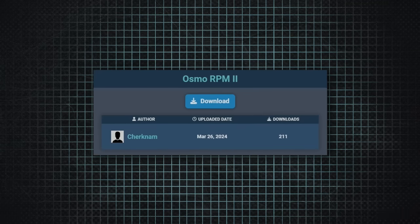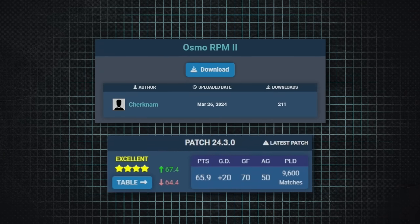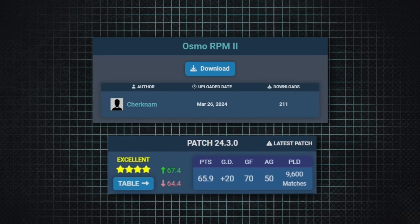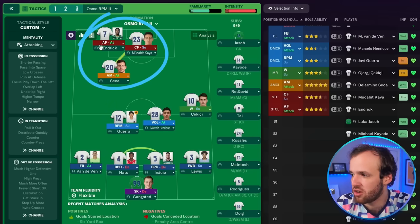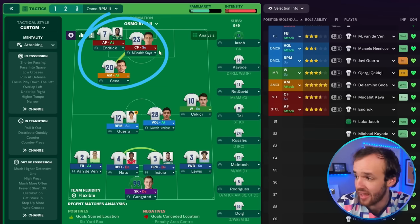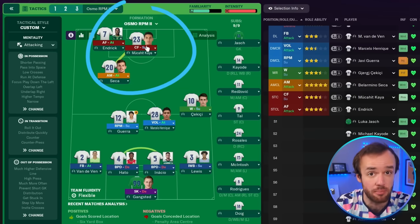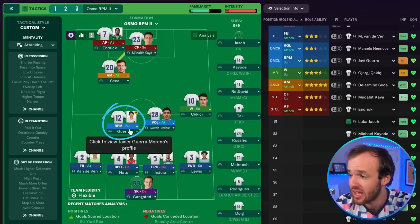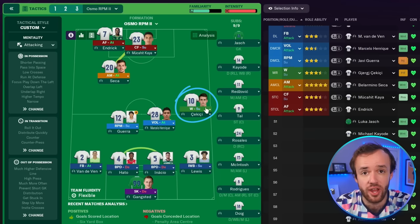The 6th best tactic in Football Manager brings back the madness. It's called the Osmo RPM. The Osmo RPM has been simulated nearly 10,000 times on the newest patch, and it averages 70 goals per 38 matches. And it is gorgeously asymmetrical — it creates an overloading group between an outside attacking midfielder and two various strikers: the advanced forward on the outside and the deeper-lying forward in the middle.